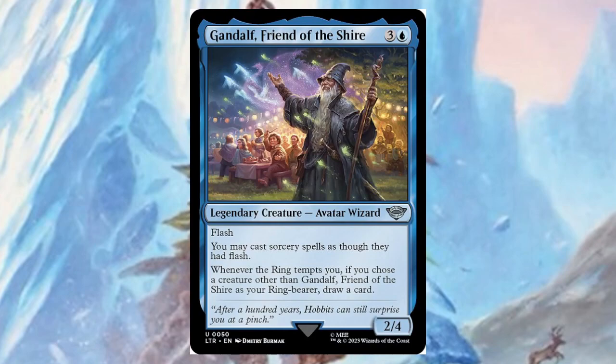Gandalf, Friend of the Shire — for three and a blue, it's a two/four with flash. You may cast sorcery spells as though they had flash — that's pretty cool. Whenever it tempts you, if you chose a creature other than Gandalf, Friend of the Shire, as your ring-bearer, draw a card.